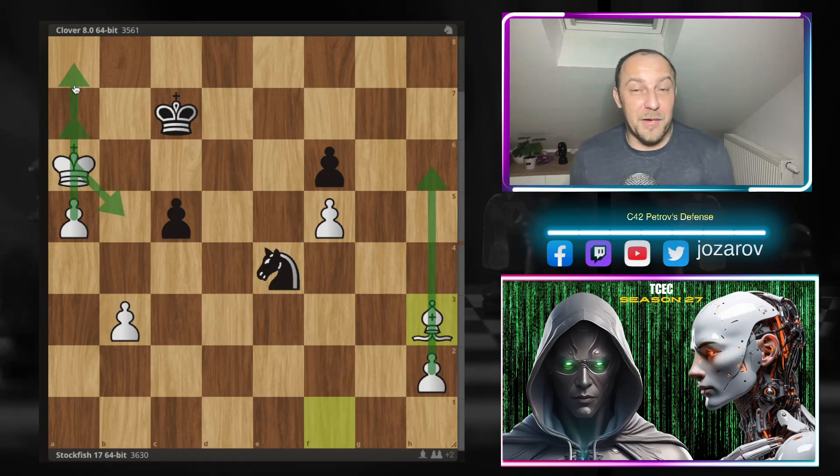Incredible pin here by Stockfish 17, pinning the rook on f6 to the king for 15 moves, then simply improving the position and going for passed pawns - really incredible endgame technique by Stockfish 17. I hope that you enjoyed this game. I really enjoyed it a lot - the interesting ideas of the Petrov's Defense, and great defense also by the Clover chess engine. If you want to see other beautiful AI chess games, check out our computer chess games playlist. Hit the subscribe button, see you soon with more videos - chess is the best!